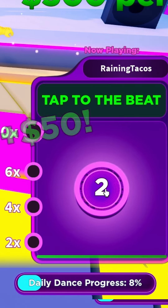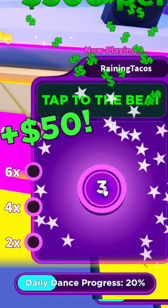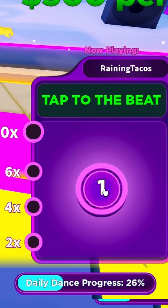You basically just tap to the beat and fill up the progress bar right here. You don't have to tap it in a row — you just have to tap it about 50 times because it fills up two percent per tap.